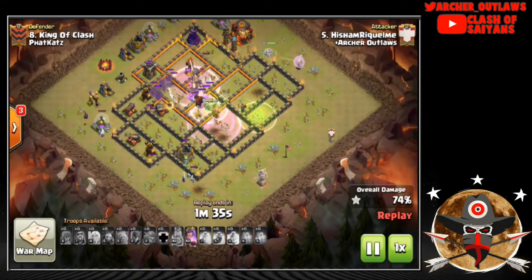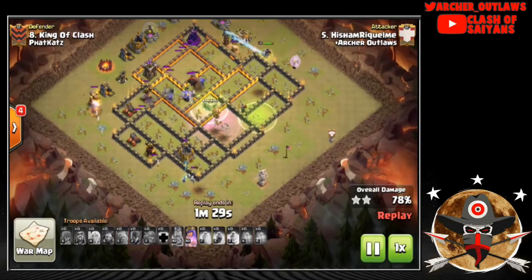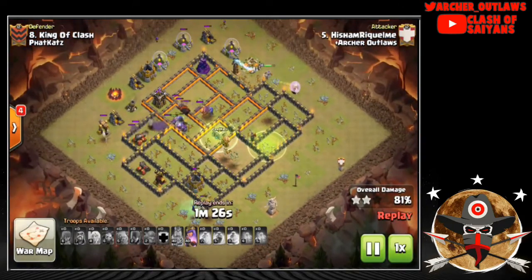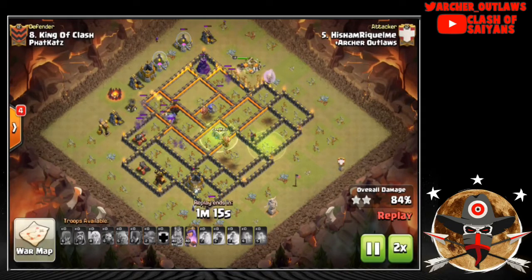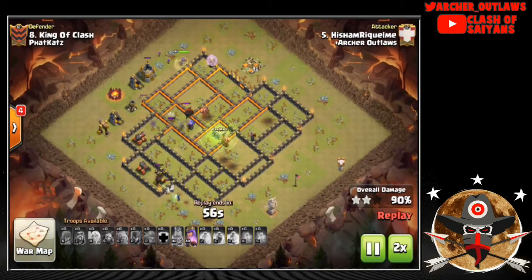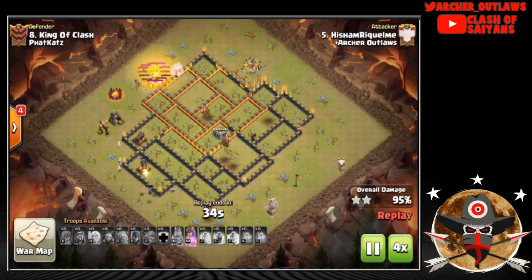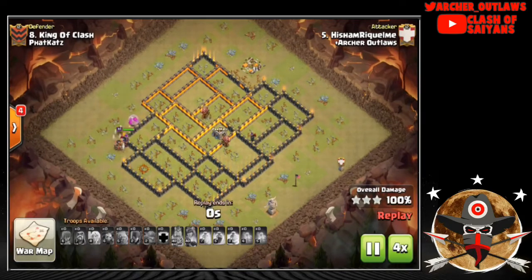The Barb King gets all the way across the base to the second Inferno Tower, tanking while the Bowlers take it out. They pick off the core and the only thing remaining is outside defenses. The Queen continues her walk easily — no Rage needed since the Bowlers decimated the core. A Witch works on the bottom side to clean up while the Queen works around. He still has her Ability if needed. And there it is — the second three-star for the TH10s.